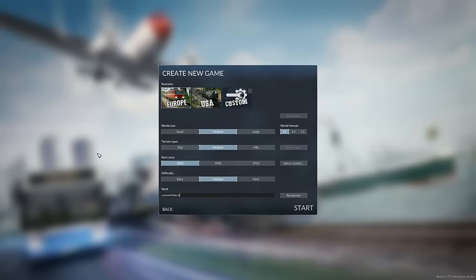My settings for this example series are as follows: I've taken medium across the board including map size, hilliness, and difficulty. We'll be starting in 1850 - it gets a little bit easier although more expensive if you start in a later year. For those wishing to recreate this map, I've used the European setup and the seed 'kernel failure'.